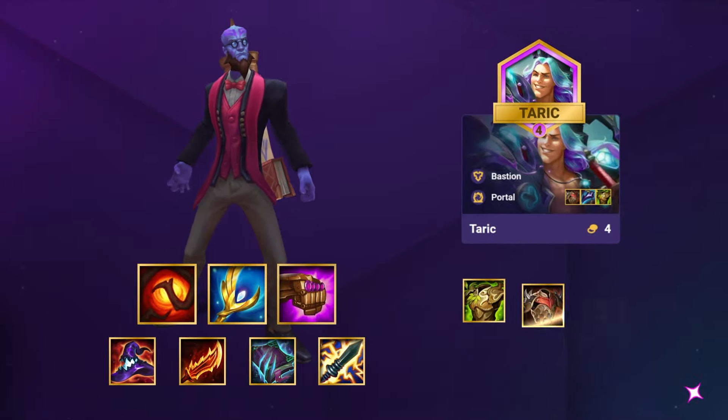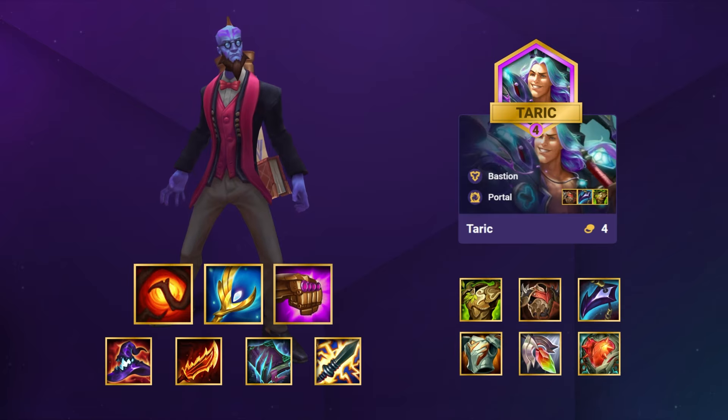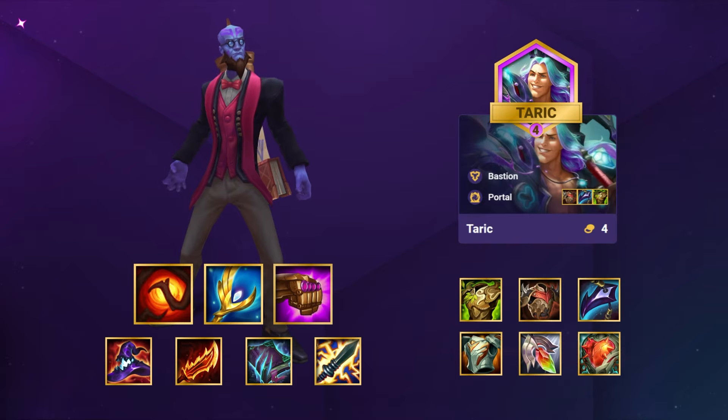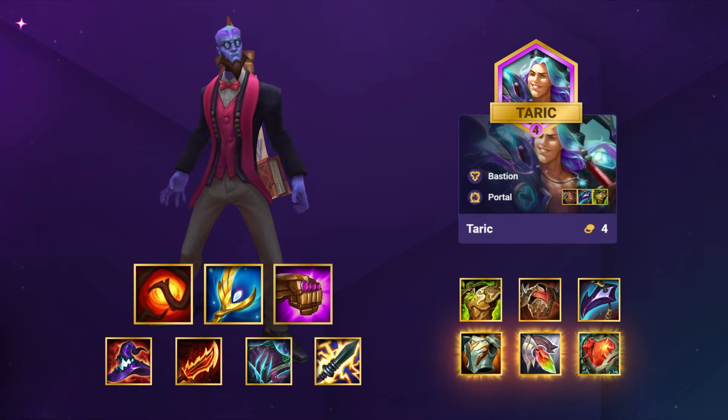For our main tank Taric, he wants big tanky items like Warmog's, Bramble Vest and Dragon's Claw so he can stay alive for as long as possible. You can also go for Gargoyle Stoneplate, Redemption or Steadfast Heart if you are struggling for the perfect components.